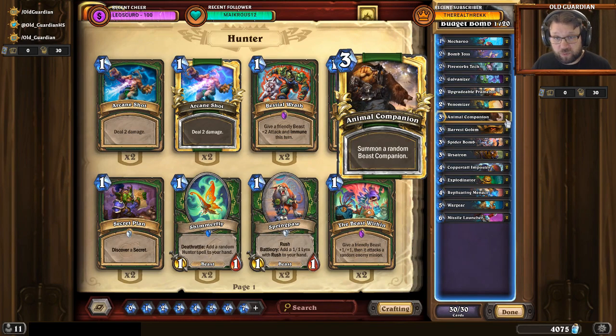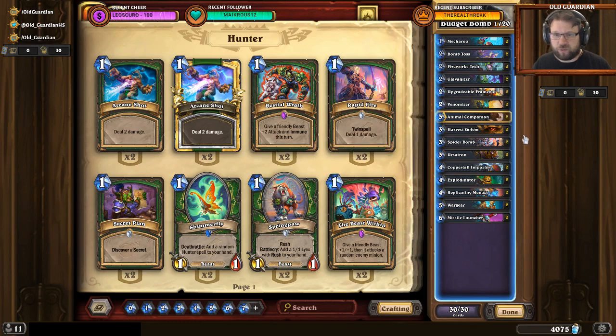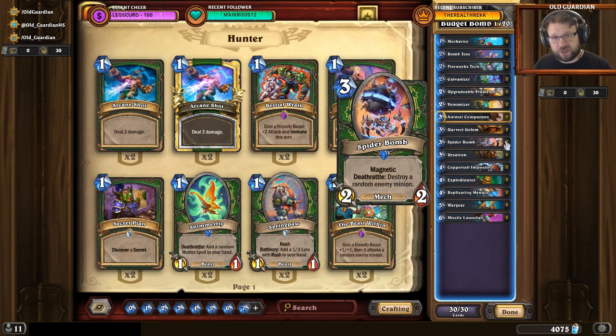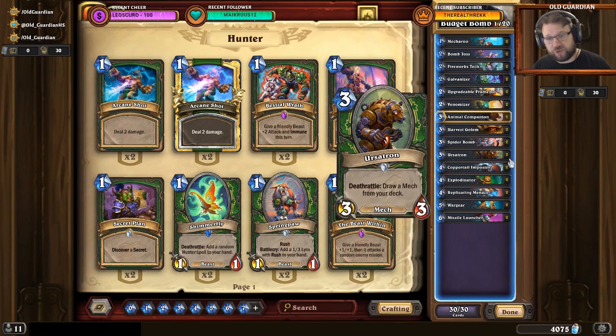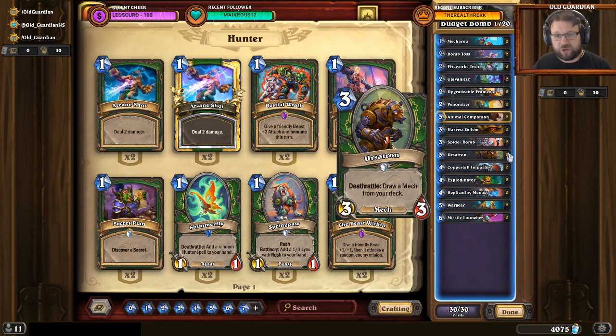If you have some other early game, you can hold on to an Animal Companion. Sometimes you can already see you're going for specific lines — Fireworks Tech with some Deathrattles might work. Sometimes in a very aggressive matchup you might even want Mecharoo plus Fireworks Tech. Sometimes you have Fireworks Tech Spider Bomb or Fireworks Tech Ursatron already set up. But in general it's Mecharoo, Galvanizer, Framebot, Ursatron — those are the four main cards you target.